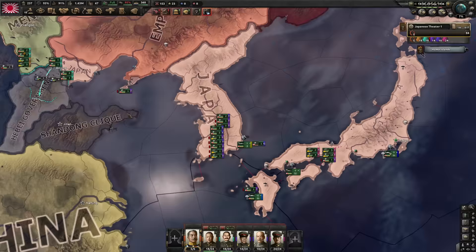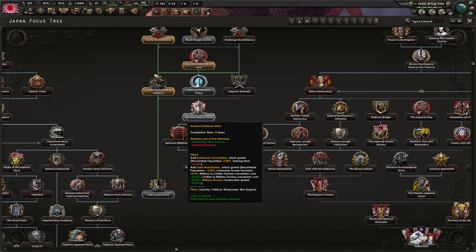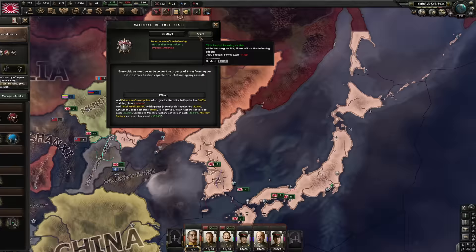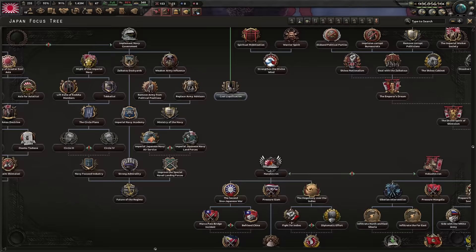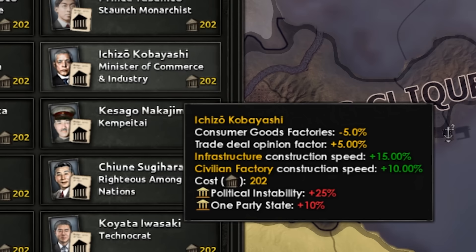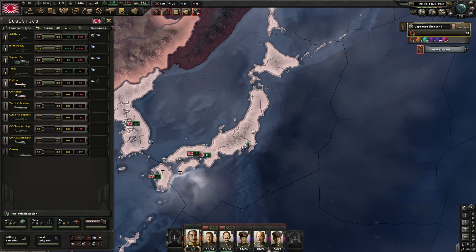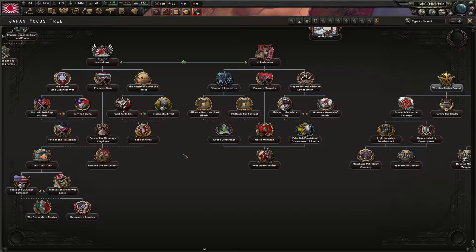It looks like we have a lot more manpower in this mod. There's some recruitable population thing giving it to us. This puts us in a nice position because now we can do the national defense state focus, which like in vanilla gives us total mobilization, but here it also gives us extensive conscription. Because of the extra conscription from that national spirit, we won't have to waste our time doing the spiritual mobilization focus right after. So instead we'll do national defense states, then power struggle, then go down to the Marco Polo Bridge incident.